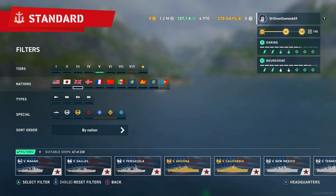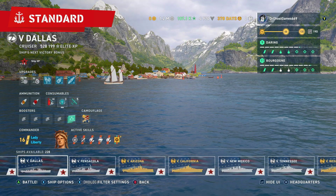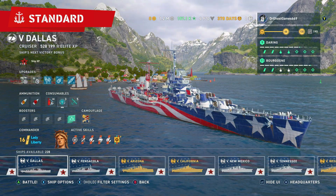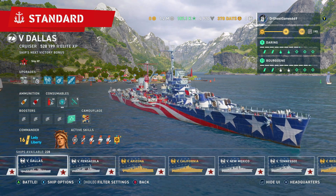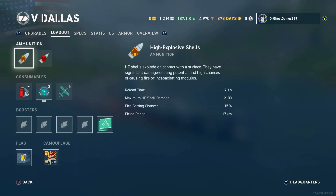Tier 5 American Tech Tree Light Cruiser. What do I know about this ship? Well, it is very dirty. The Dallas is an excellent cruiser — it's got 10 six-inch guns, decent maneuverability, decent speed. At tier 5, this thing's a little HE-spamming menace. And don't sleep on the AP as well — it's pretty good. American AP at the end of the day.